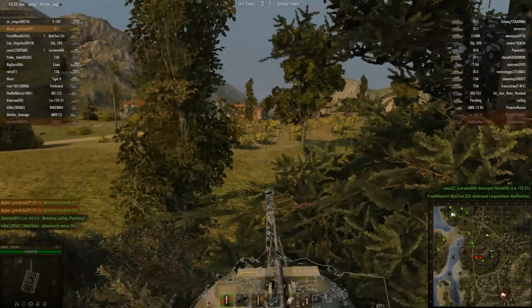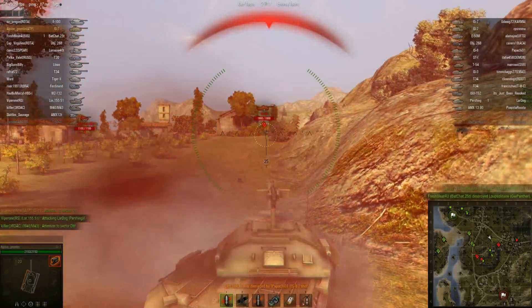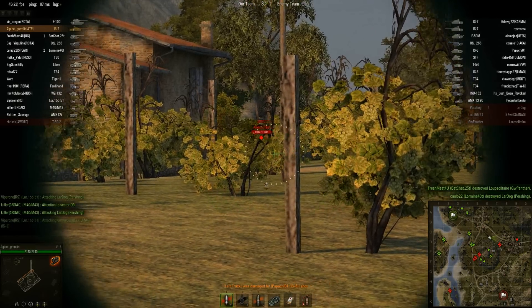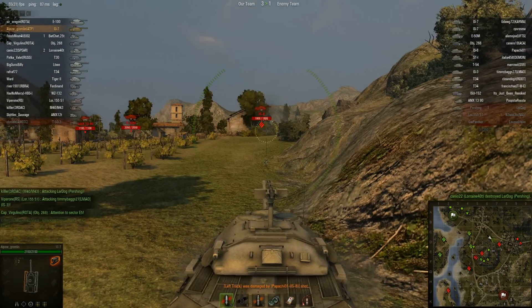All the mediums and lights have already gone up the hill. We managed to take two of theirs out already. And that's that armor at work there — the IS-8 was angled just so that he bounced off the side of my tank.